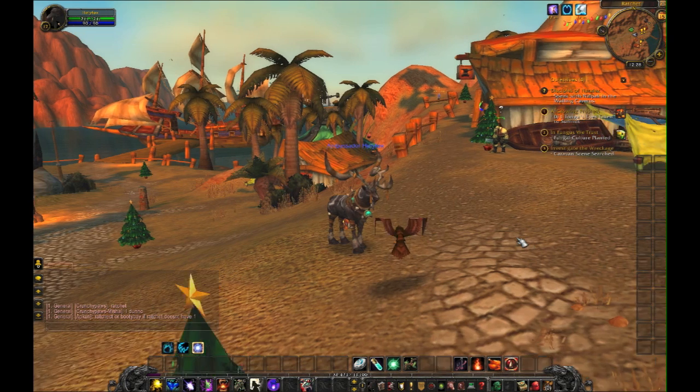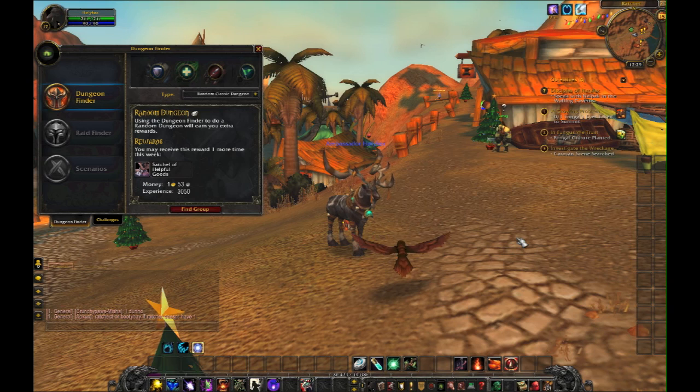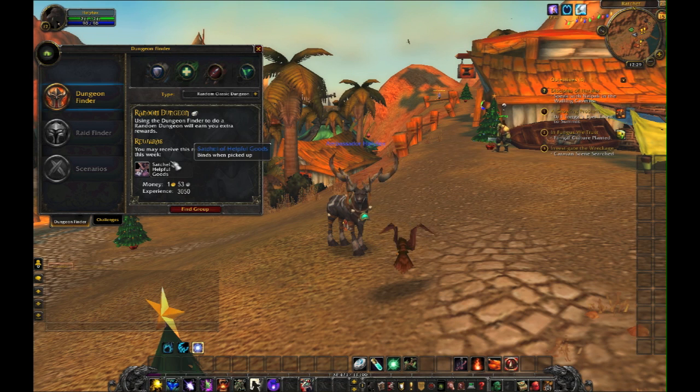The first thing you want to know is if you want to pull up the dungeons information, you hit I on your keyboard. When you first bring it up you'll have this random classic dungeon option and you can use this if you want to, but I'm gonna go in the specific order so I won't be using this. You get money and experience when you're done, and you get a satchel of helpful goods.